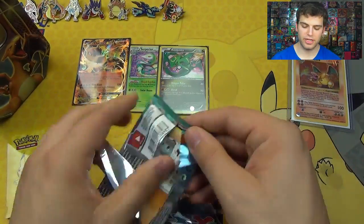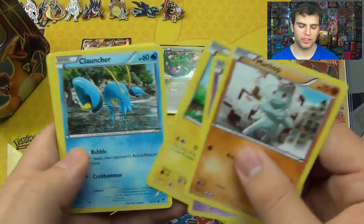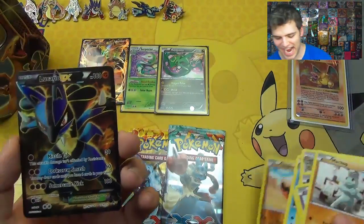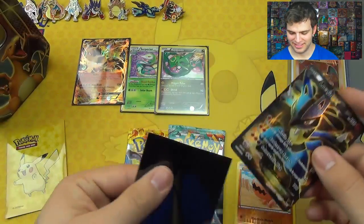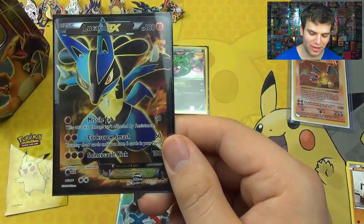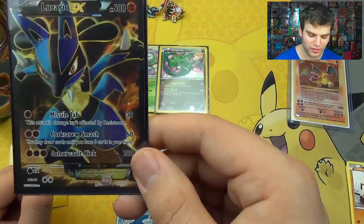Now let's do Furious Fists. Out of four packs we already got a holo rare, hoping to pull at least another holo rare, maybe a Super or Ultra card. We got Machop, Gothita, Pikachu, Cool Launcher, Clefairy, Jaw Fossil — and the Full Art Lucario EX! Amazing. Thank you Charizard. Full Art Lucario EX out of three packs. Missile Jab, Corkscrew Smash, and Somersault Kick — awesome EX, 180 HP.